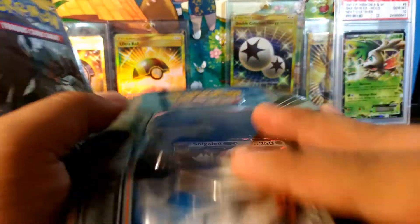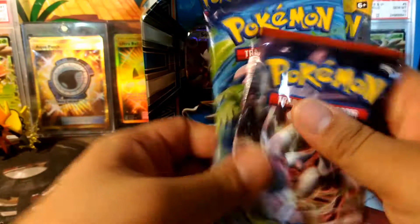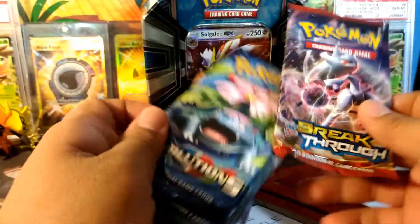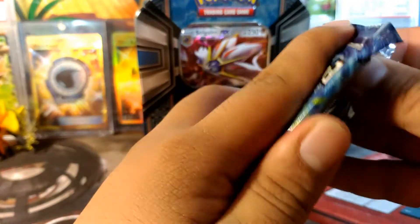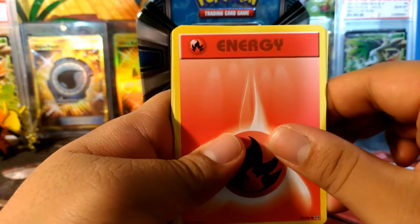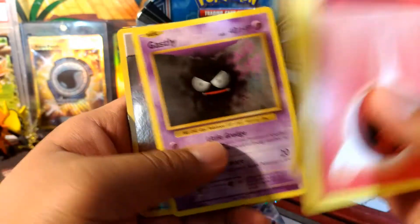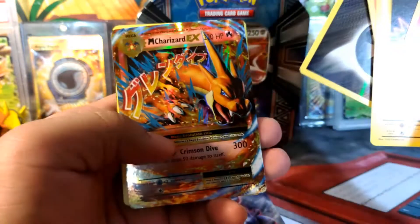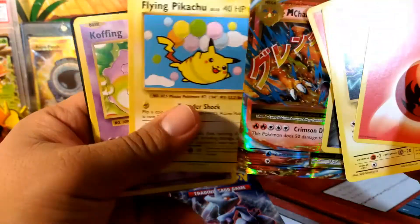Okay, we have two Sun and Moon packs, an Evolutions pack, and a Breakthrough — oh, there's a Breakthrough in here! Let's do Evolutions first because I need something from Breakthrough. I was hoping for Cyndaquil and Quilava to make a Typhlosion deck. We got a Torb, Charmander, Diglett, Gastly, a Reverse Steel Energy — very nice — and whoa, a Mega Charizard EX from Evolutions! Very nice! Oh, and a Flying Pikachu!